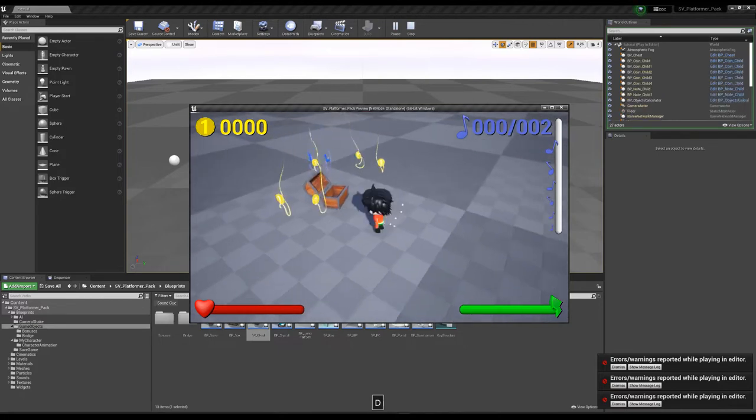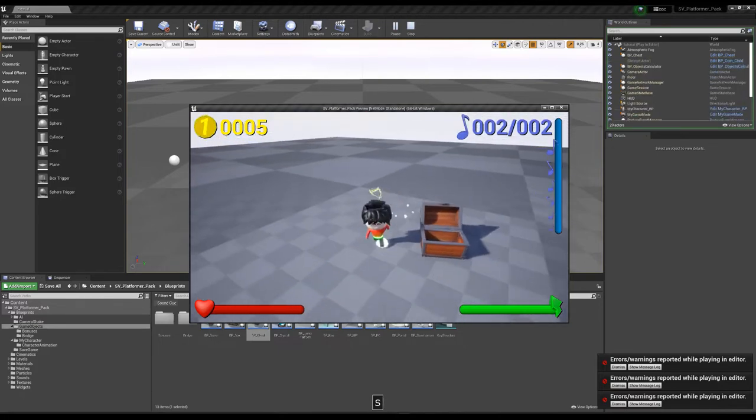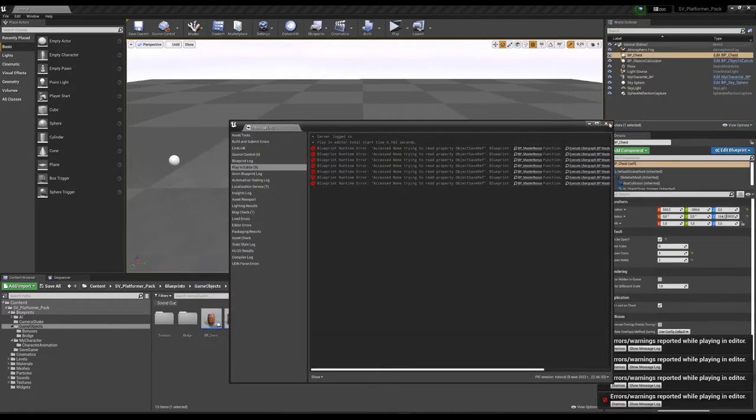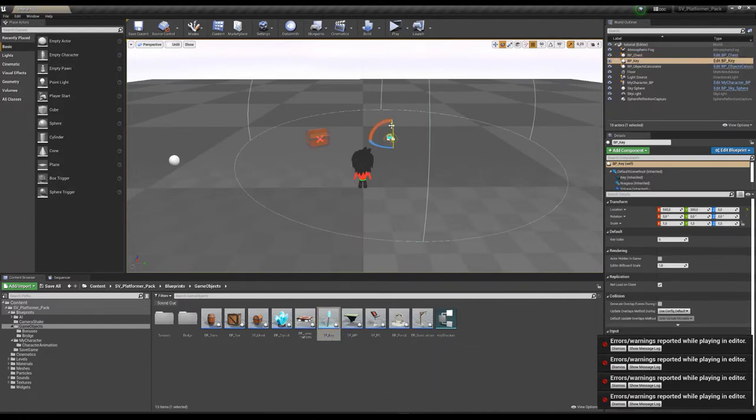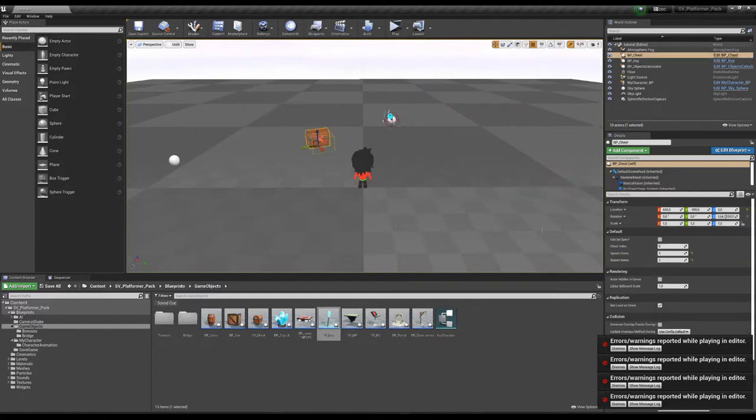When you come to the chest you can open it and receive the spawn reward. But if it cannot be opened, you need a key. The chest has a key index — take the BPK object and put it somewhere on the map. This key has a K index. Set the chest index to, for example, 2.